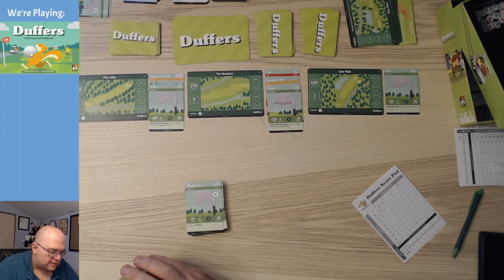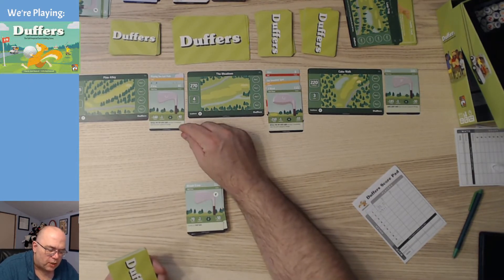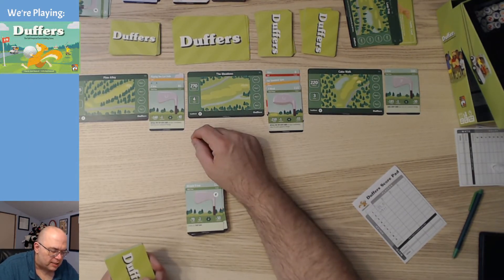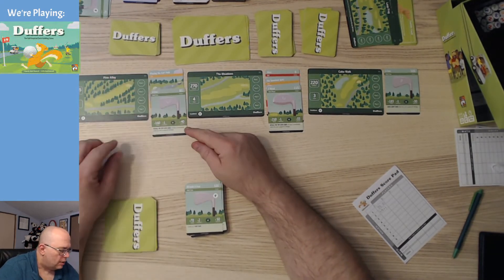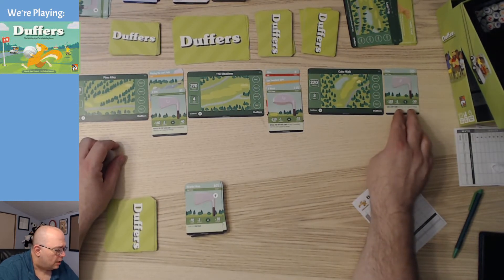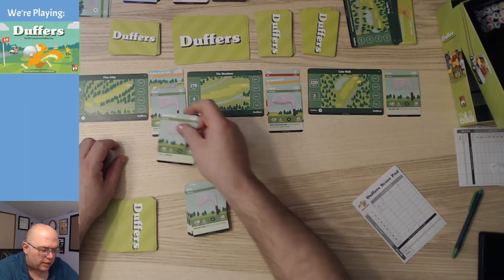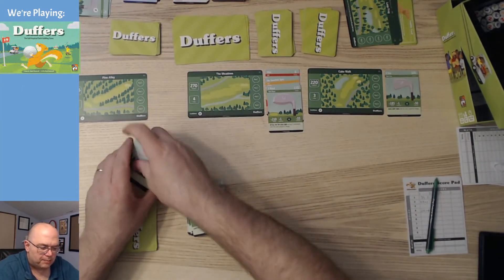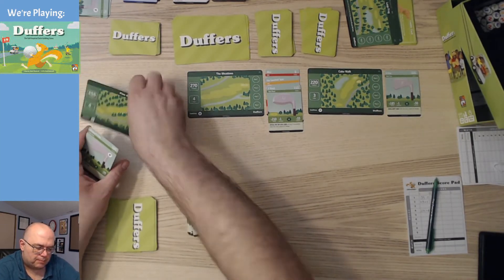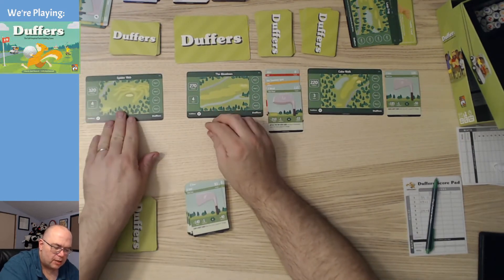We can close that out as soon as we get a putter. Putter 70 — that puts us at 290, which is within range, and we'd be one under par. Over here, that would put us at par at 255. Either of these will close it. I'll go ahead and play it here — that'll be minus one. That is now done. Open up a new hole: hole number six, 320 yards.